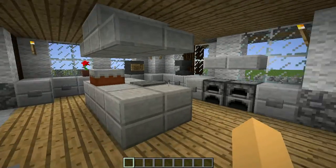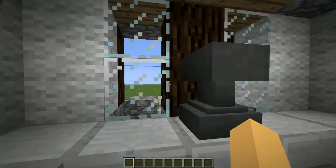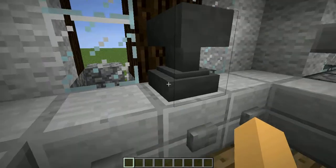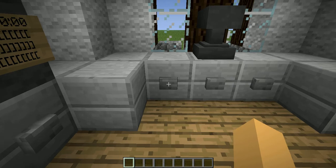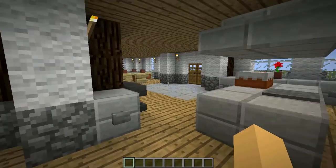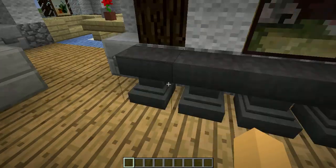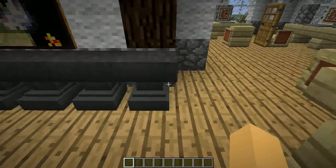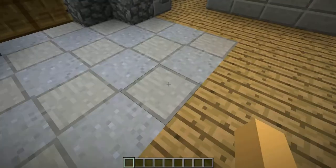Through here I've used slabs for the kitchen and done quite a bit of detail. The anvil is meant to be a coffee maker — it's the closest block I could find since we don't have coffee makers in Minecraft. I've also put buttons on the front for drawers and a little cake on the table. Here at the back is a little shoe rack made from anvils placed alongside each other, as I couldn't find many blocks that would look good for it.